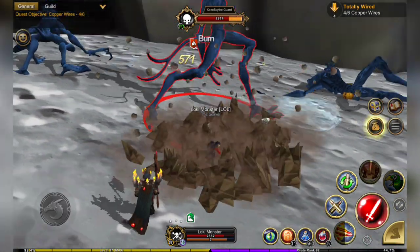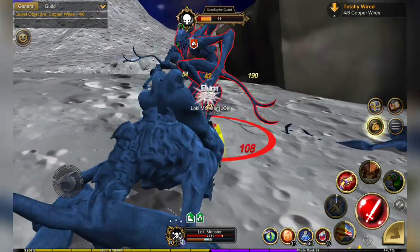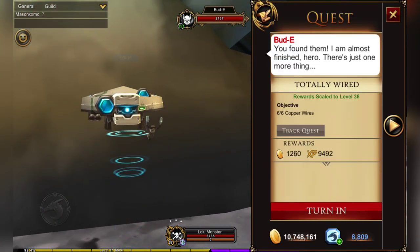This time Buddy needs copper wires, and the guards — the blue Xenothites — are the ones to farm. You'll need to come up to where they are. The blue ones are also better for dropping the back piece and the helm, as well as a lot more of the Nova Gems.